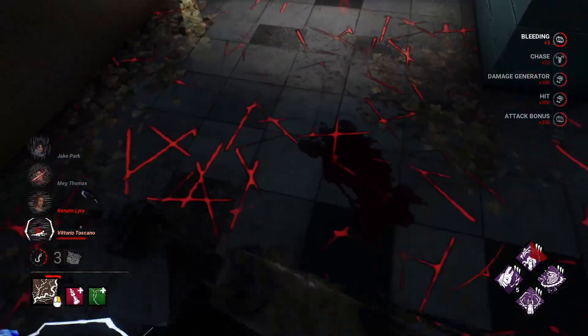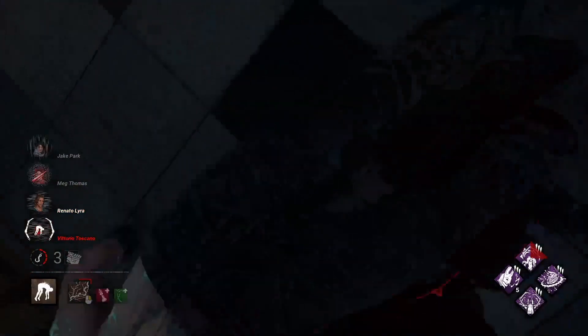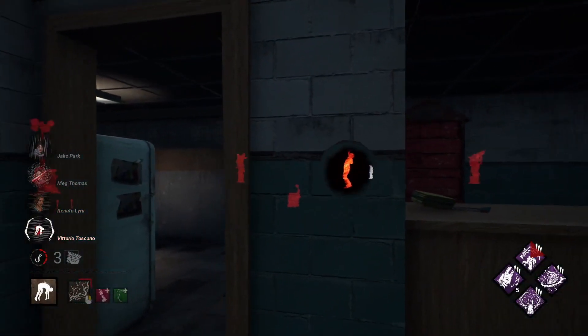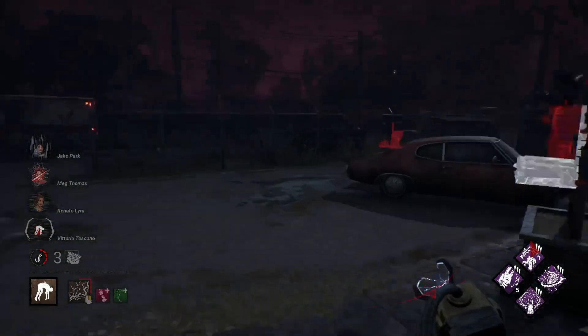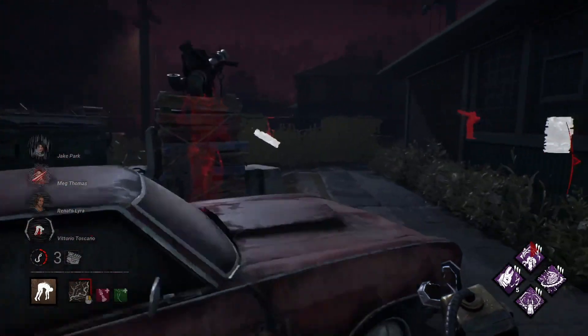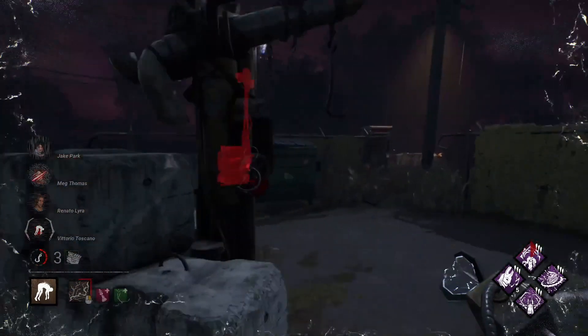The corner got you there — beaten by the corner of the wall. That's all right, we got this survivor picked up. Jolt did a lot of work for us as well regressing the generators that were in range, and we'll put the survivor on a hook.